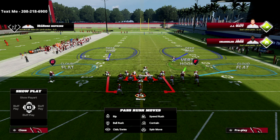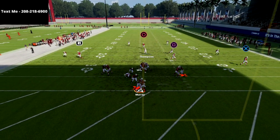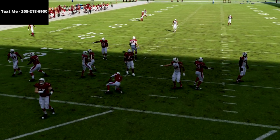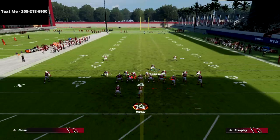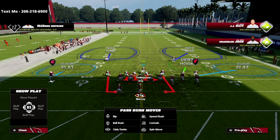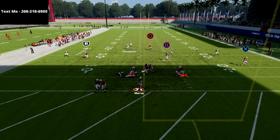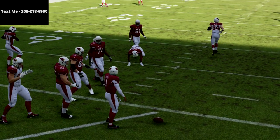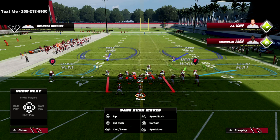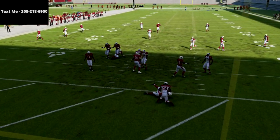Let me show you how this defense works against a blocked running back. We're going to pinch our defense, crash our line down, globally blitz our linebackers, QB contain. Against a blocked running back, you're going to get picked up for the most part, but there are some instances where you'll get a crazy contain rush. Sometimes that guy will shed the block — it's still a great way to get consistent pressure against five-out.